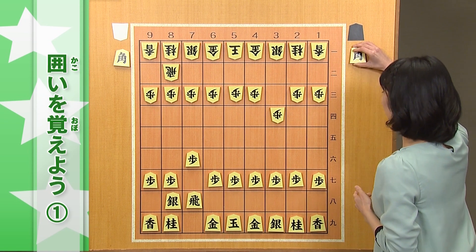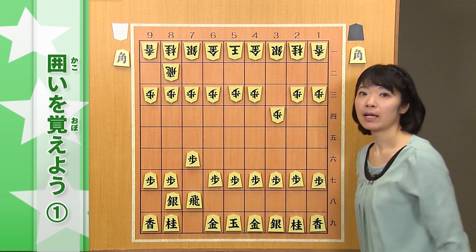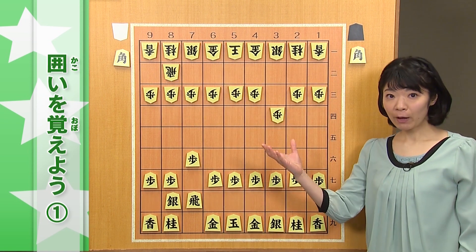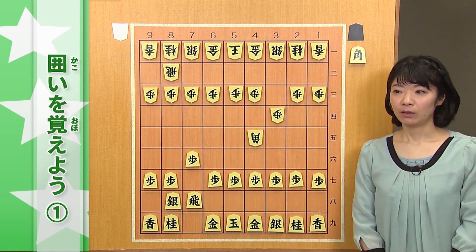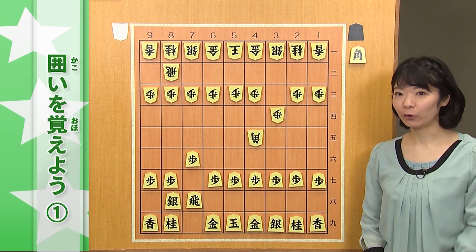8八角成、同銀と、角を交換されて、持ち駒にされてしまう可能性があります。持ち駒はいつでも好きな時に使えますので、いきなり4五角のような手が飛んできたりします。